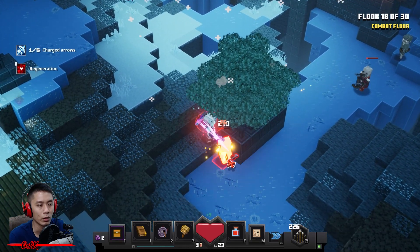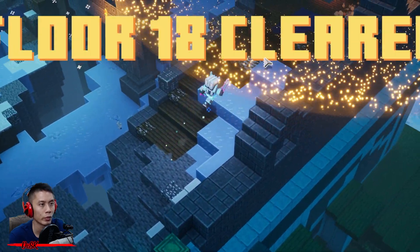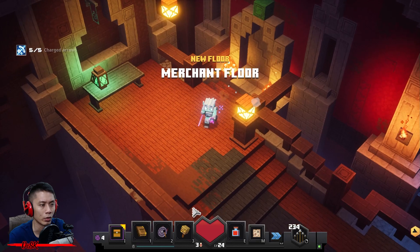This squad is kind of easy — just take down everyone. I think these are the last three monsters. All clear — let's go! You need nothing, just choose enchantment point and go.